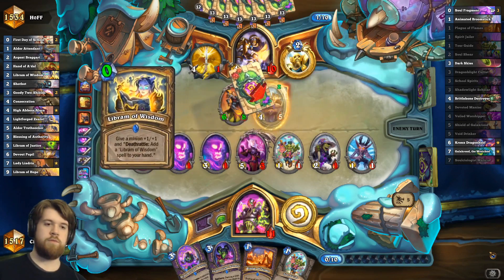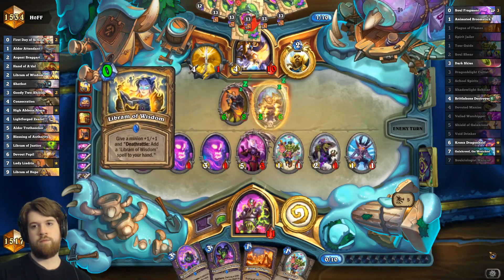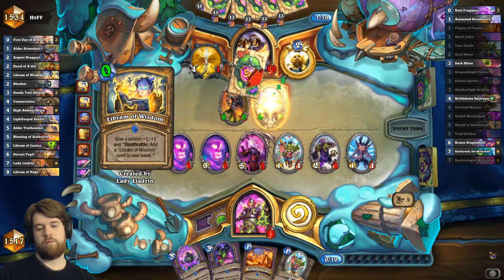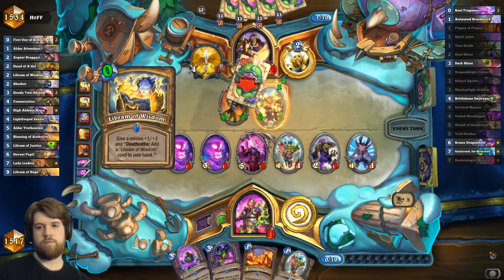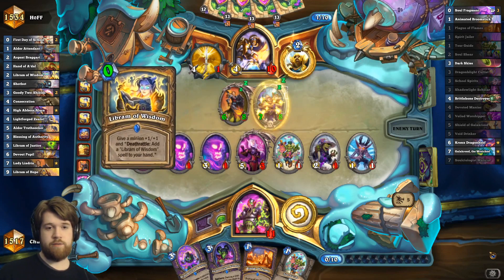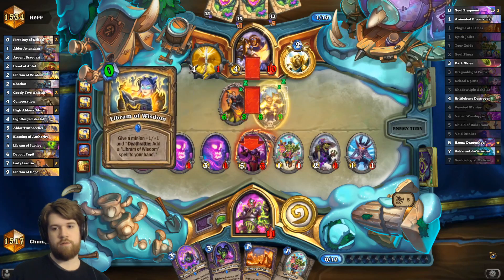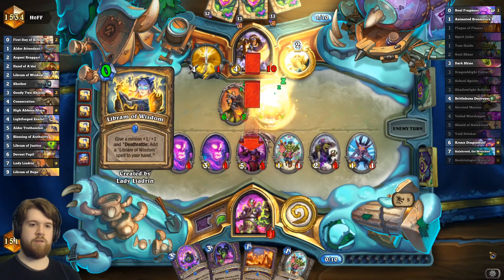Okay, devout pupil — you can buff a lot out of that. I have a lot of good draws in my deck. Actually dark skies is like the only bad draw, although I probably wouldn't play Bronx at this point.